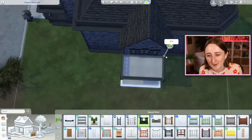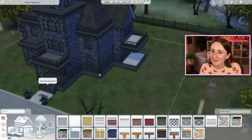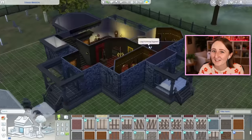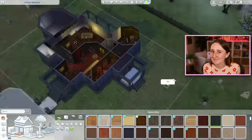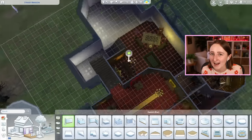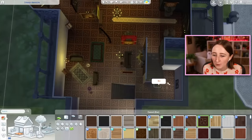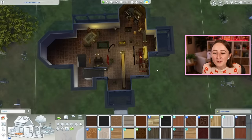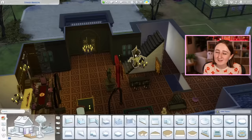It wouldn't be a Sims build without any issues, so let me just catch you up to speed on the couple of glitches I encountered while building this. Number one — and I'm very pleased to report — I did not have any terrain paint issues today. I have this very common terrain paint glitch where the game just deletes all my terrain paint; I didn't have that happen here. I've been very close to crying over terrain paint multiple times in The Sims 4 recently, so the fact that it didn't happen in this build was a huge relief.